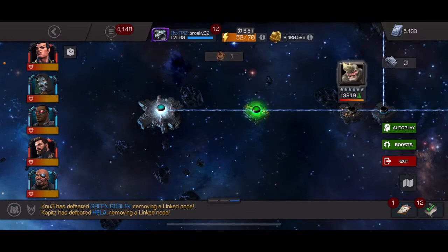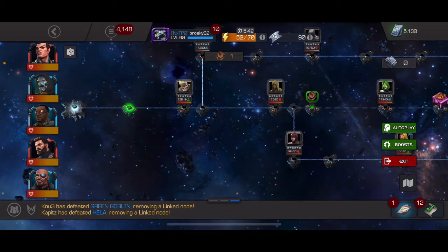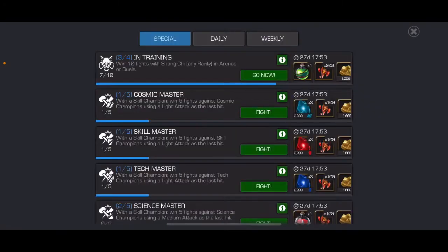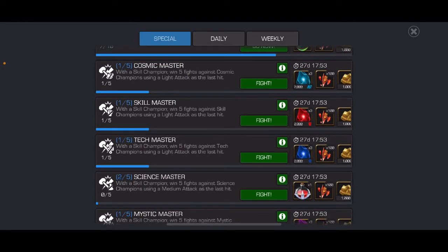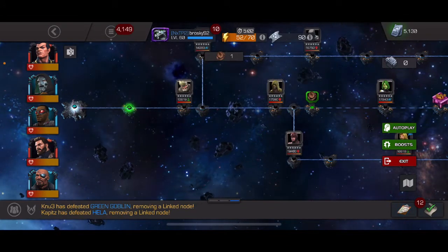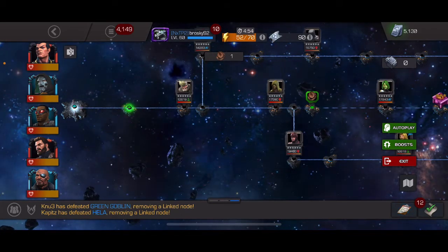You don't have to do every single path every single day, but you are limited in how much you can do before they unlock. The next chapters will unlock after a week's time, so you might as well do what you can to get as many of the keys as you can earlier on. You'll probably knock out most of these just by doing arena and basic questing, especially going through the new event quests. The main thing is you might want to load your roster with more skill champions than you otherwise might, because all of these are based on skill champions — something to keep in mind, especially if you're just auto-fighting through the lower quests.